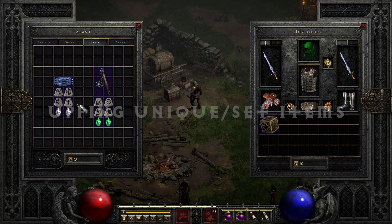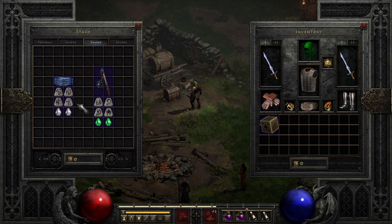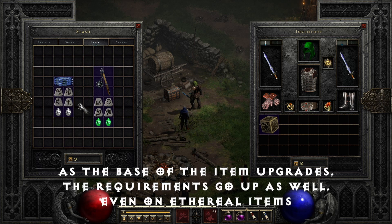Upgrading items: upgrading items allows for more damage, defense, and even when it comes to belts, can allow you to carry more potions. Before upgrading, understand that as the base of the item upgrades, the requirements to use it will increase as well, so having the correct attributes to use it is very important.